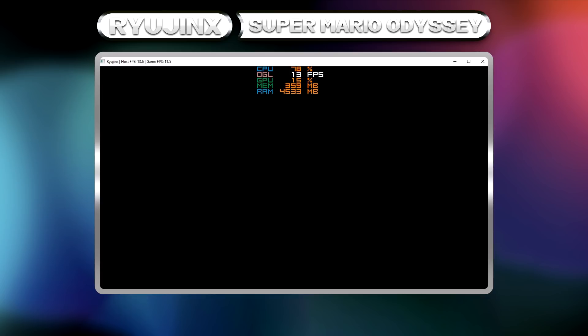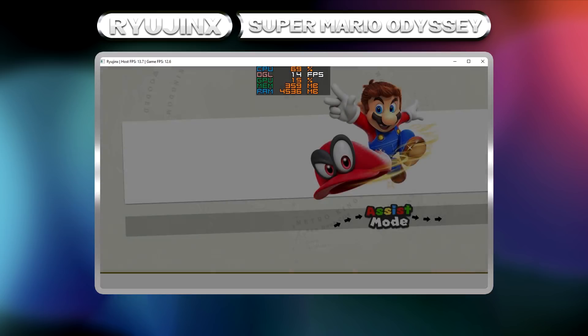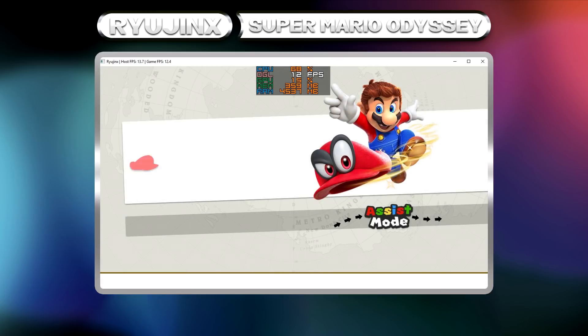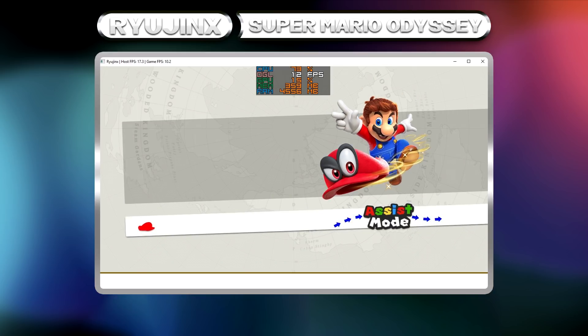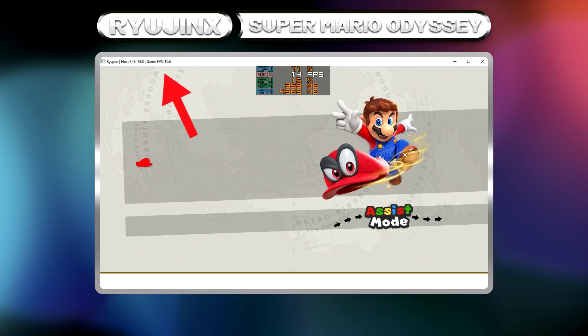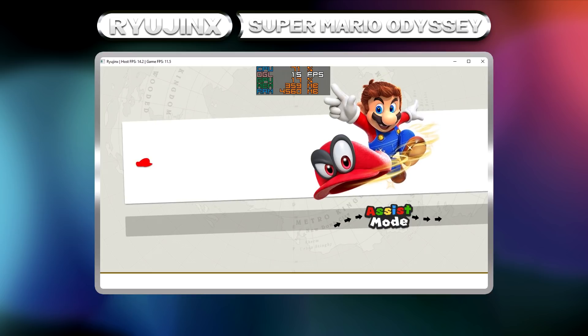Afterburner statistics displayed top-middle show averages of 80% CPU, 20% GPU, and four and a half gigabytes of memory utilization. FPS needs to sometimes be ignored, as host and game FPS can differ. As shown in the Ryujinx title bar top-left, game FPS is the accurate number for the actual experience you're having in that moment.